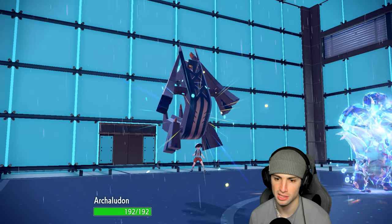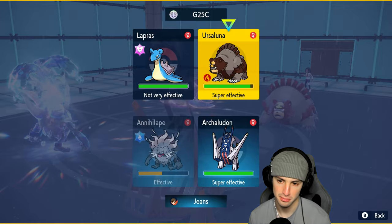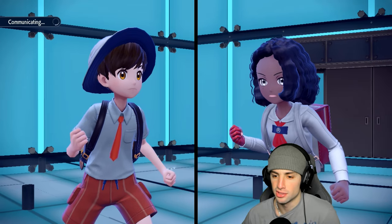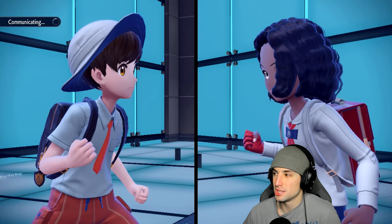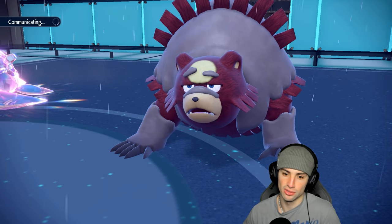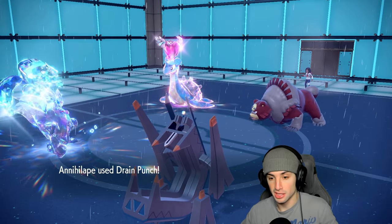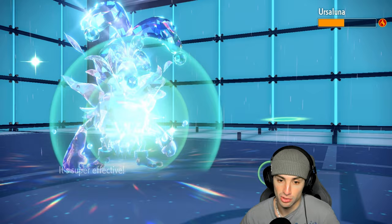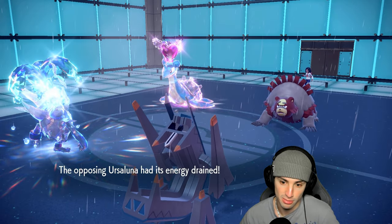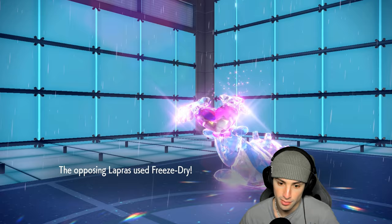But now we might actually be in an even better position. I could go into Archaludon and double down into Ursaluna since it just protected — go into Drain Punch and Flash Cannon. The problem is our Annihilape isn't boosted enough, so Drain Punch might not KO. I'd rather double down into Ursaluna and make sure that dies. Drain Punch launches — it's going to be able to soak up both shots.